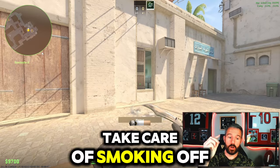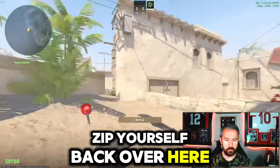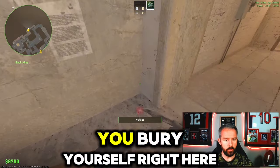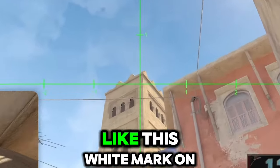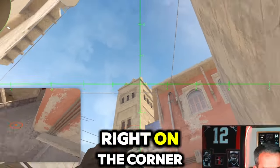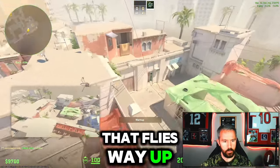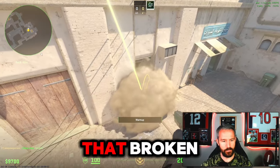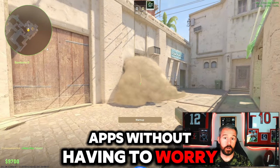Number three is going to take care of smoking off market window when you're coming out apps. You bury yourself right here into the corner of this wall and aim where the white mark on this wall and the white mark on that wall meet right on the corner. With a jump throw, it flies way up and hits right there. The CTs will have it broken, so it's going to pop in regardless, and then you can come through apps without having to worry about market.